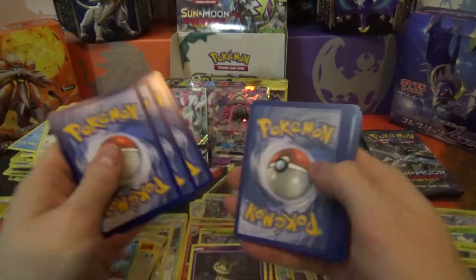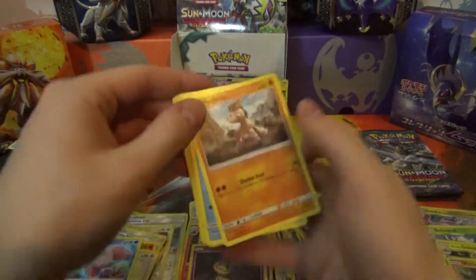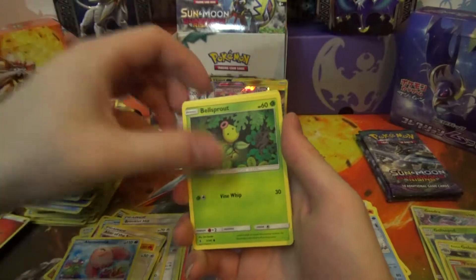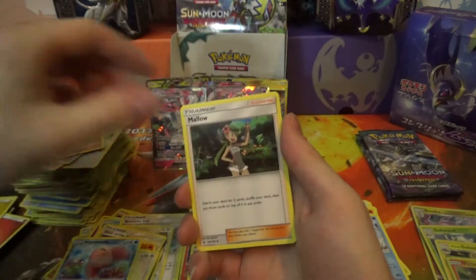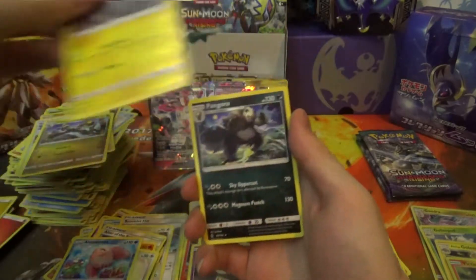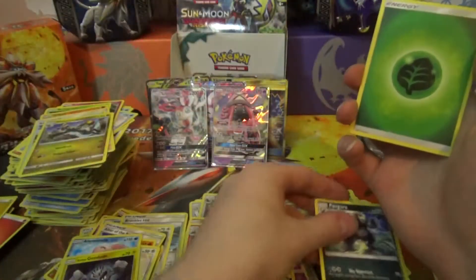Next pack: Mudbray, Alolan Sandshrew, Cottonee, Bellsprout, Gligar, Mallow, Altar of the Sun, Hakamo-o, Alolan Geodude, and a Pangoro Regular Rare.